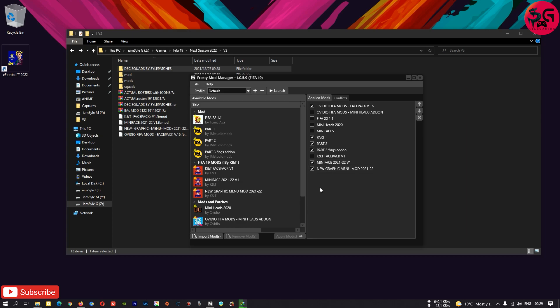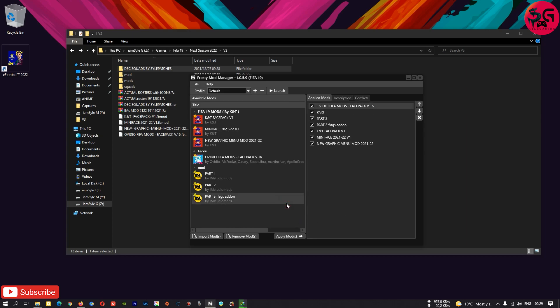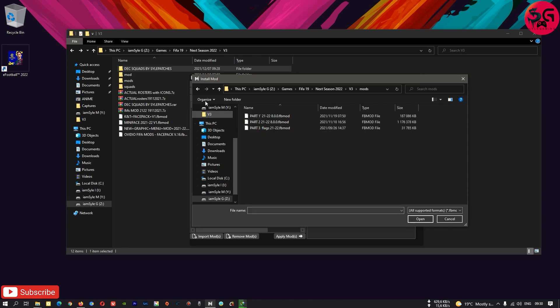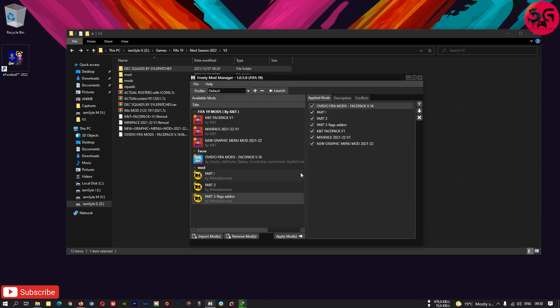If your Frosty Mod Manager is new and you don't have any mods imported, all you need to do is come over here and browse to the path where you have your mod extracted. As you can see mine is over here. With the mods you just need to select all three of them and then open — it will import all of the files.